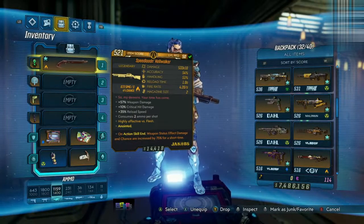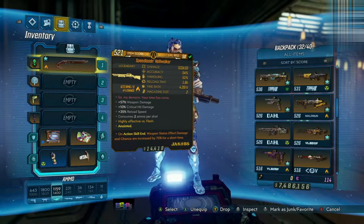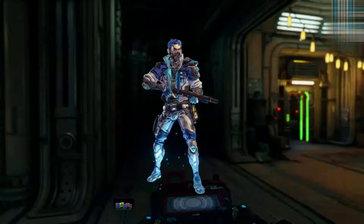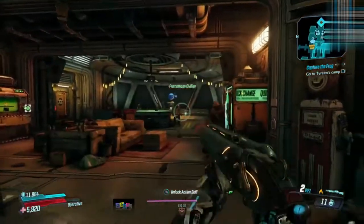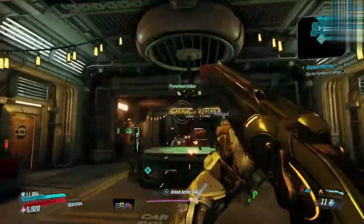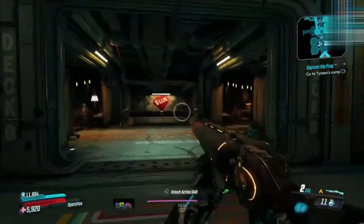It's the Speed Loading Hellwalker, referred to as the 'doom shotgun.' Anointed for all characters — on action skill end, weapon status effect damage and chance increase by 75% for a short time. It has plus 57 weapon damage, plus 10 critical damage, plus 35 reload speed, consumes 2 ammo per shot, and is highly effective versus flesh. Check out how quickly this thing shoots — it's still super super powerful even without any speed reload perks. I actually got this given to me by a pal.